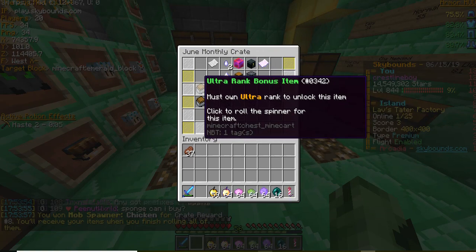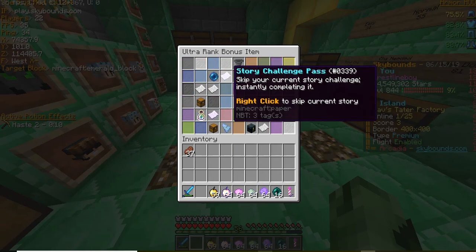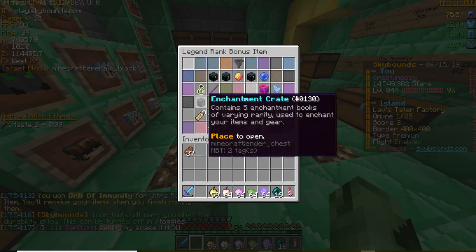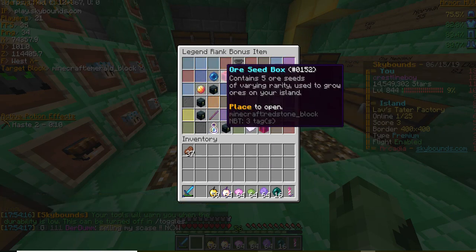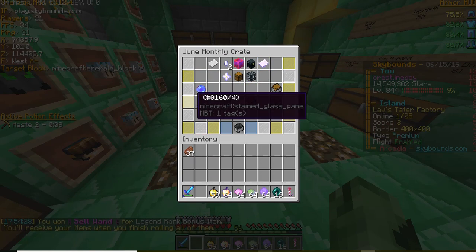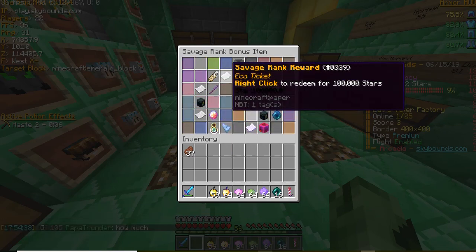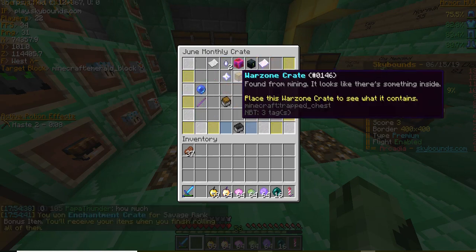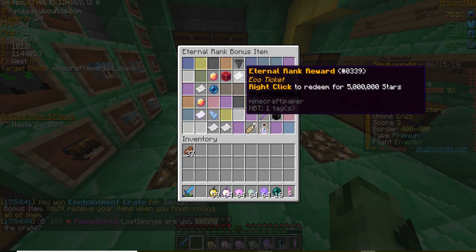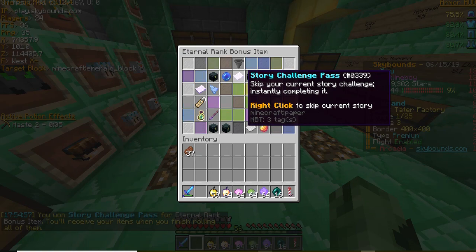Here we go for the rank items. Ultra — I think it's basically like the ultra crate that you can get from the hub. Ooh, that story challenge pass would be nice. And orb of immunity. Legend — come on, give me something good. Some challenge passes. I'm gonna get an enchant crate — and an enchant crate! Awesome. Eternal — these are just crap, kind of like the monthly stuff. Give me something good here. Ooh, there's a lot of money coming up. Challenge pass — I'll take it.